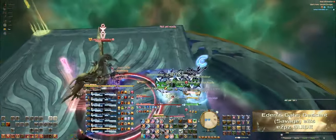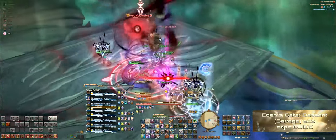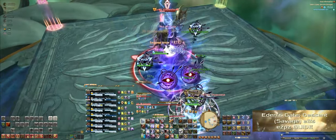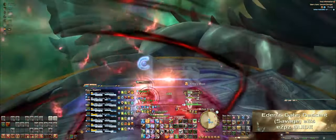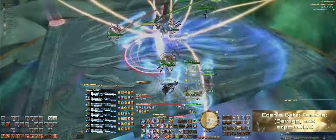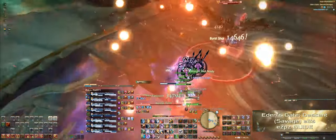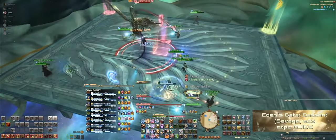Immediately after the first flares go off, the party needs to stack on C to share the stack damage. In a little bit, two people will get Shadow Eye. The people with the second flares need to spread out to their A, B, and C markers. We have the people with Shadow Eye stand at C, but at the very edges of the stage behind the entire party. Make sure the people with Shadow Eye look away from each other. The second flares and the eyes will all go off at the same time. Right before the eyes and flares go off, she'll cast three AoEs on people, which can be ignored during this part. But as soon as the second flares and the eyes go off, those people with AoEs will need to spread out.